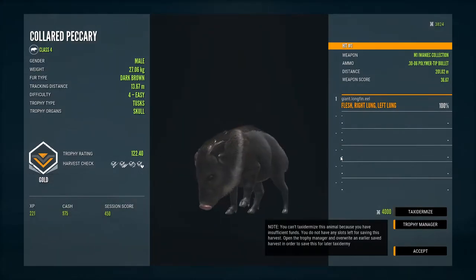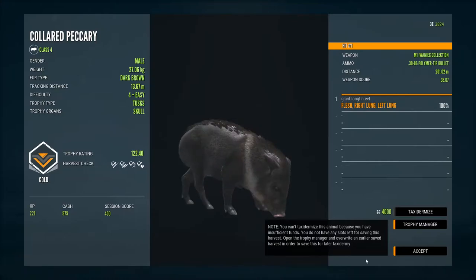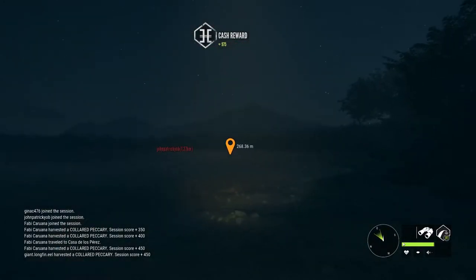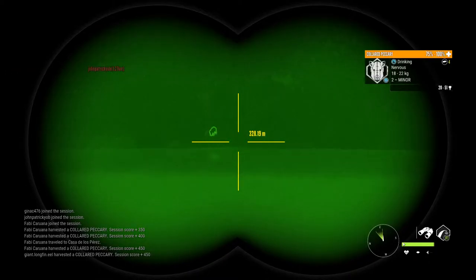It's not that oak ray fur type — just dark brown actually, but a score of 122, that's a really nice one. Dark brown explains why it looks dark compared to others. We'll accept him and let's see if the other guy's back at the zone yet. Oh, it doesn't look like it — maybe this could be them.